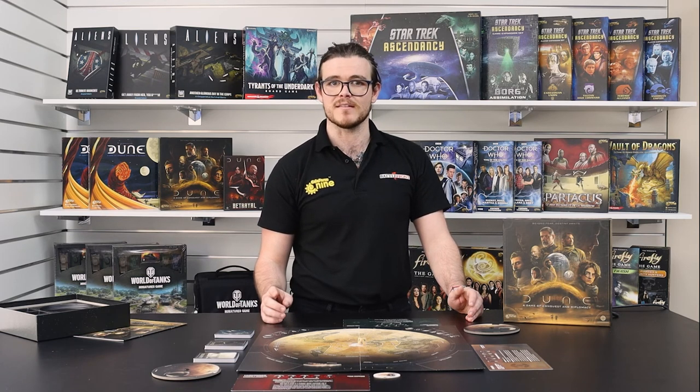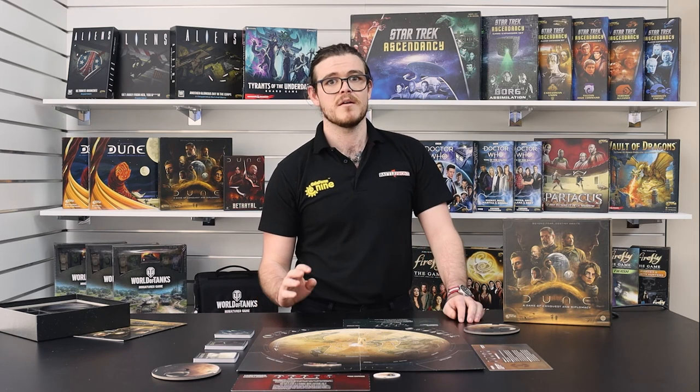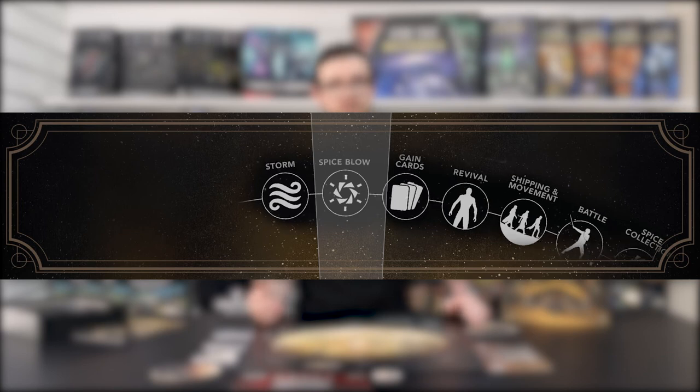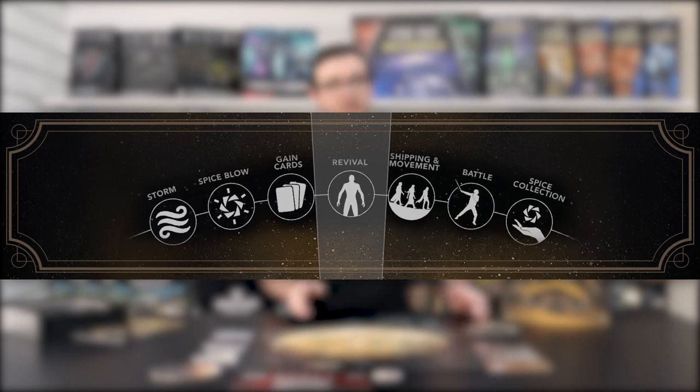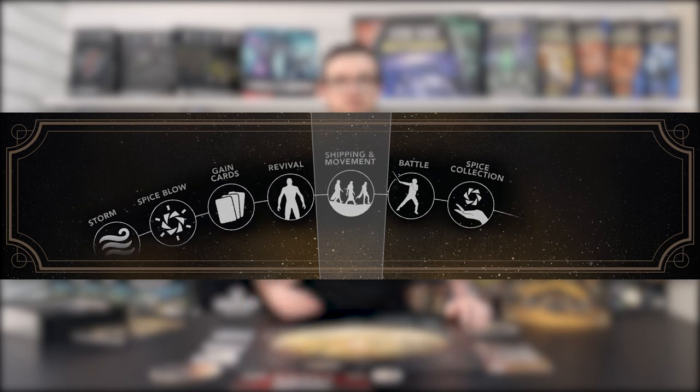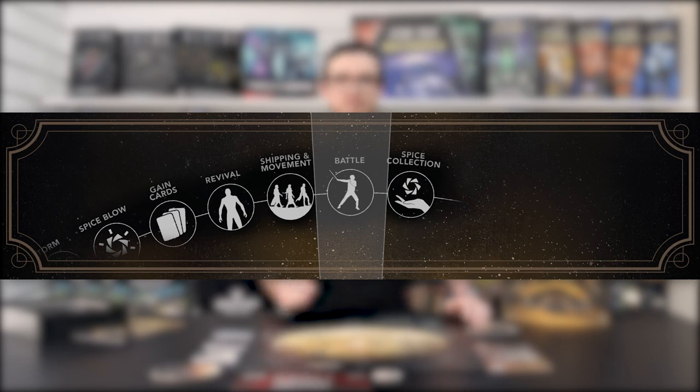Play happens through seven main phases. There's a lot to learn about these phases, so I'll go over them more in the next video, but here's a brief overview. First, the storm phase to move the storm around the board. The spice blow occurs, revealing the location of spice or sandworms on the board. Players then have the opportunity to gain battle or market cards. Forces and leaders can be revived during the revival phase. Shipping and movement of forces to and around Dune occurs. Any battles over contested territories are fought in the battle phase. And after everything, the previous spice can be collected before moving back to the storm phase.